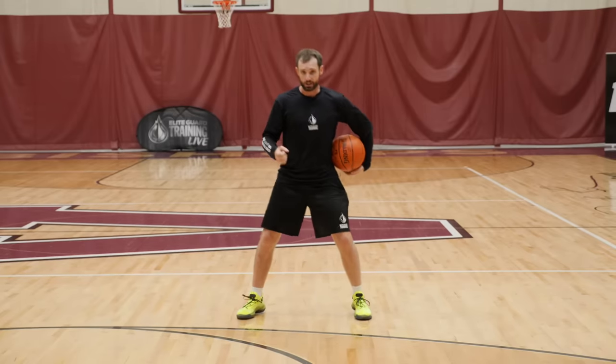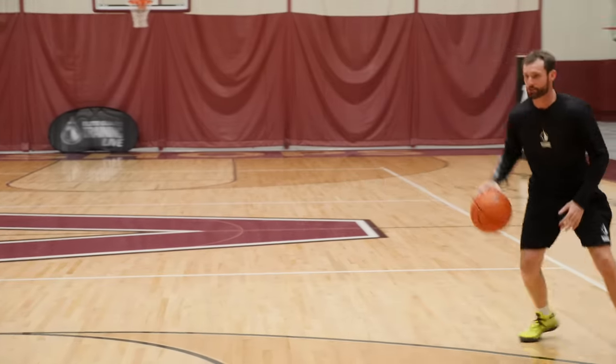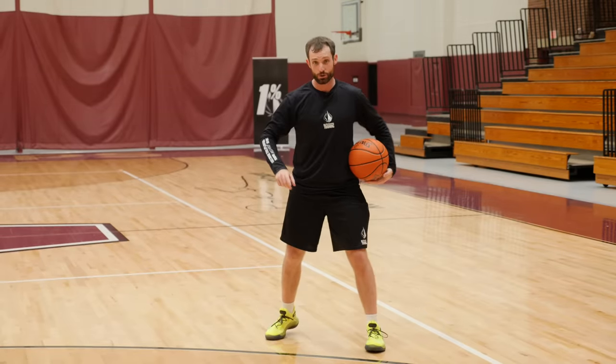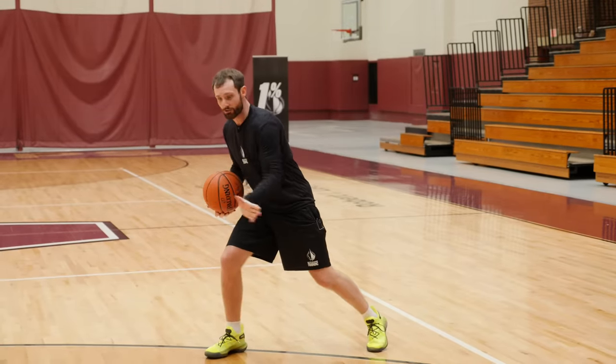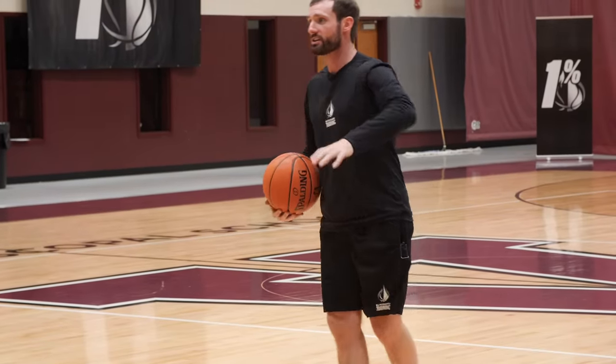This is a great way to get your defender to jump in the wrong direction. Maybe you're here and you're floating, then you act like you're going and you keep going. Your defender reacts and goes that way because they think that when you went between the legs you're going to take off. You get them to slide one way, you manipulate them, and then you go and shift in the opposite direction.